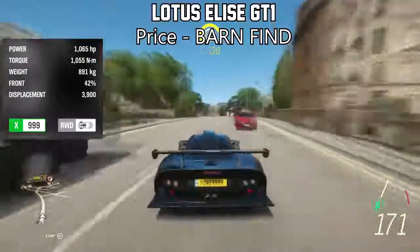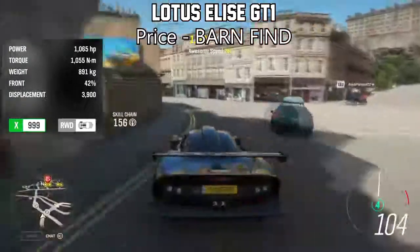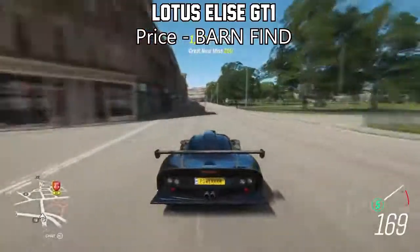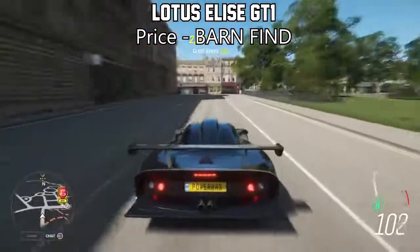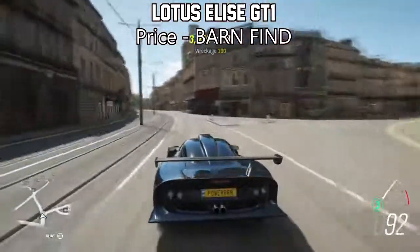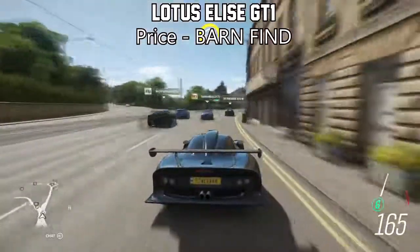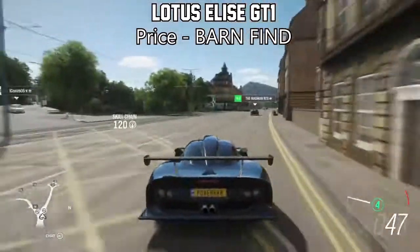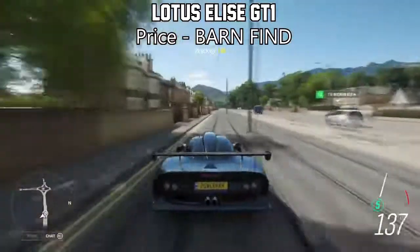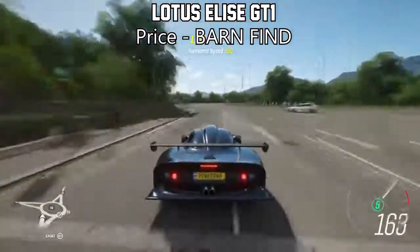The next one on the list is the Lotus Elise GT1, which is also another barn find vehicle — making it free as long as you can find the barn find, or just buy it for super cheap off the auction house. This thing, while only topping less than 1,000 horsepower with the stock engine, is extremely impressive with the handling and the speed considering the horsepower it has, and it absolutely dominates its own class. If you're looking for a cheap sub-1,000 horsepower car that will mostly outdo any other 1,000 horsepower car, this is definitely the one to pick. It accelerates a lot faster than you'd expect a typical 900 horsepower car to accelerate.